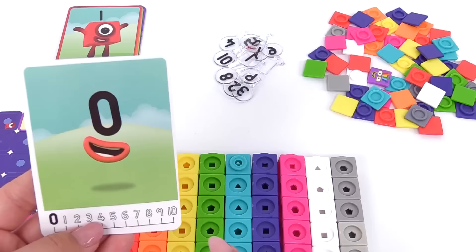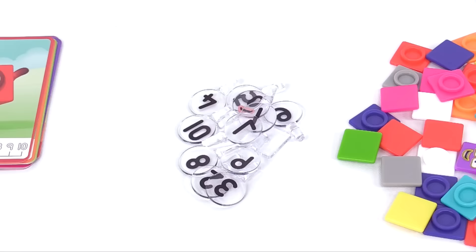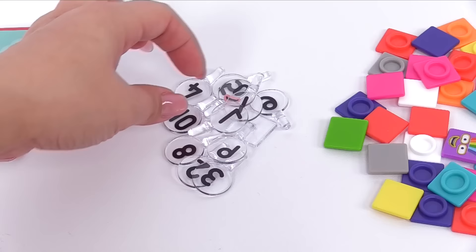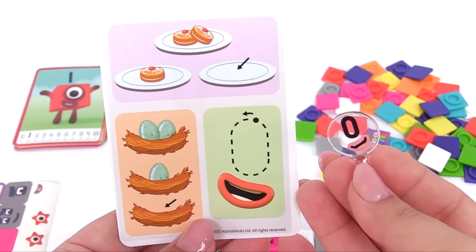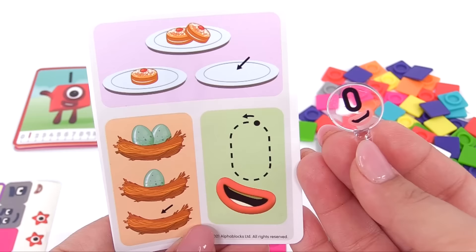Great job! Since 0 has no blocks, we're just looking for the mouthpiece. Do you see the mouthpiece anywhere? It should be somewhere over here. Is it right here? Right! Here's a 0 with only the mouth. When there are no cakes left on the plate, you have 0. When all the birds have hatched and flown away, you have 0.